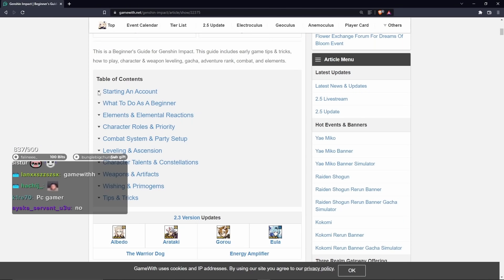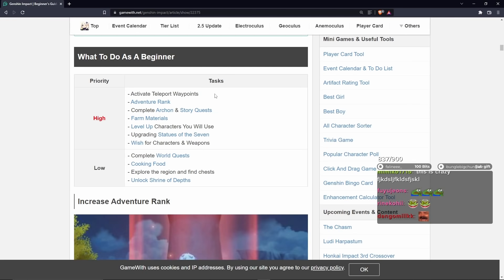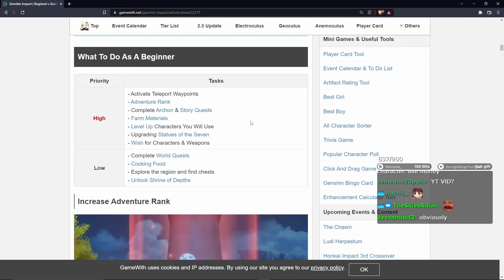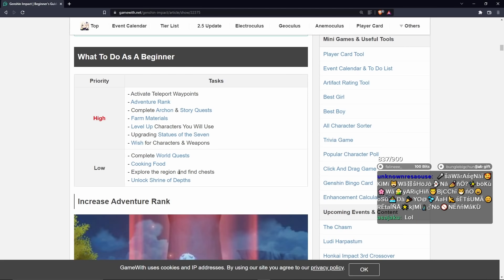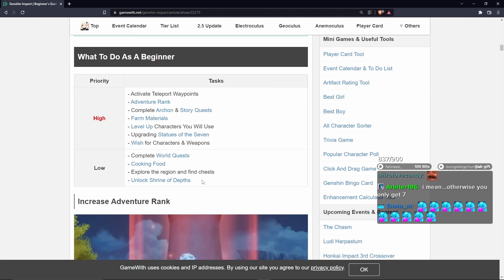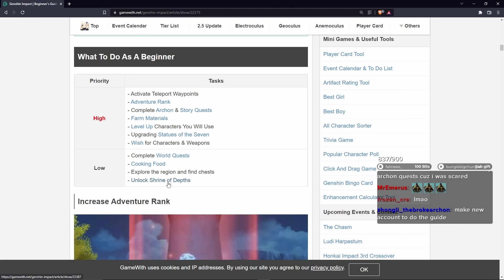Starting an Account - I think you guys already know that. What to do as a beginner: Activate Teleport Waypoints, Adventure Rank, Complete Archon and Story Quests, Farm Materials, Level Up Characters You Will Use, Upgrading Statues of the Seven, Wish for Characters and Weapons. Wait, that's high priority? Low priority. Complete World Quests, Cooking Food, Explore the region and find chests, Unlock Shrine of Depths. To be honest, I'd argue this should be way higher - right underneath Upgrading Statues of the Seven.